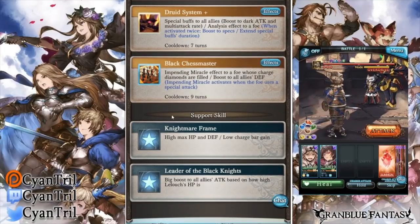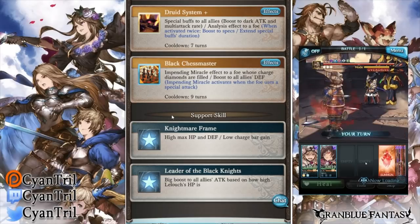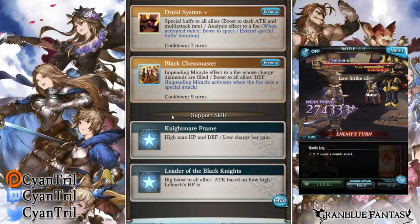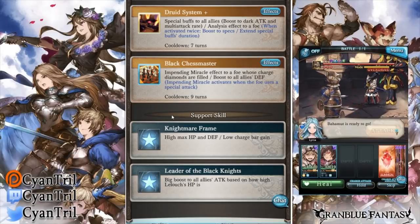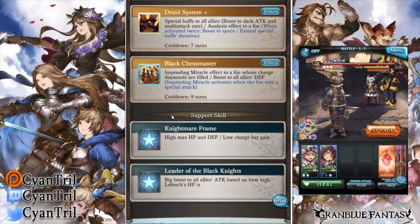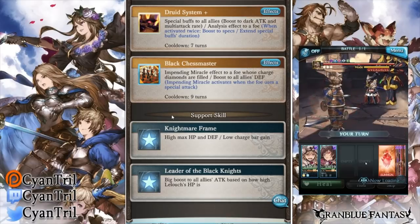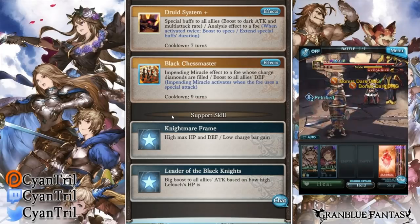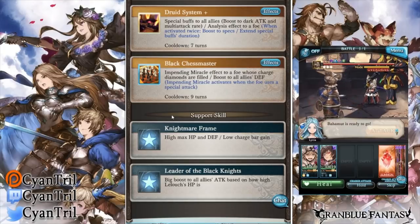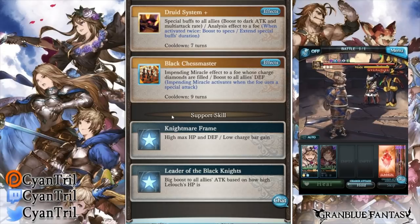His third skill, Black Chess Master, is more of an anime reference. It applies a Pending Miracle debuff that activates upon OGI — I'm not 100% sure if it triggers on other conditions as well, but on OGI you get a random debuff from a plethora of random effects — from paralysis to fear to charm. If you think of Cagliostro, the water character that everybody hated on, it's exactly the same thing, just a little bit easier to activate. It's pretty cool, though I'm not sure it's the best thing.